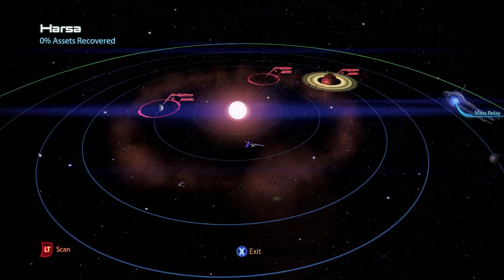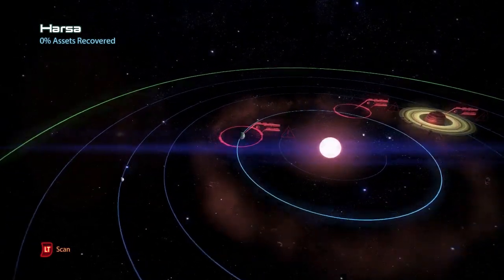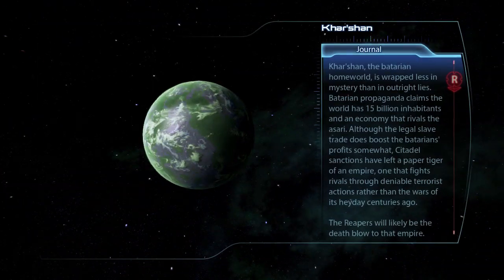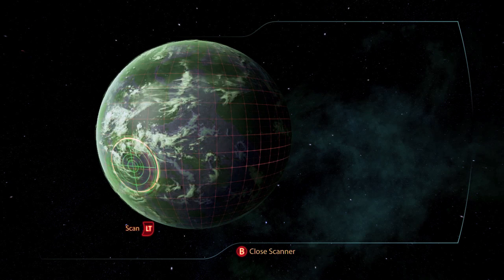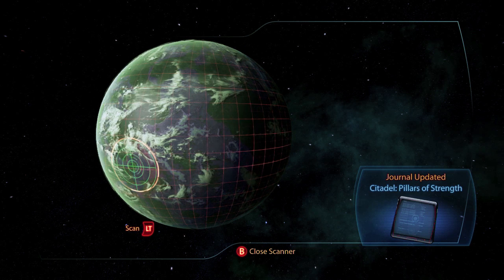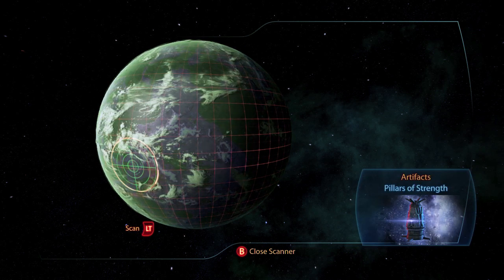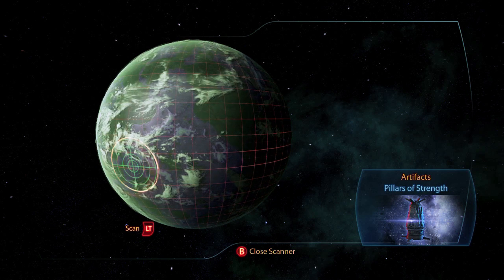This is the Kite's Nest, which contains two planet systems. In Harsha, on the planet Karshan, is the artifact the Pillars of Strength. If you take it to the Preacher in the docks holding area back on the Citadel, you get a war asset the Batarian Fleet for 40 asset points and 15,000 credits.